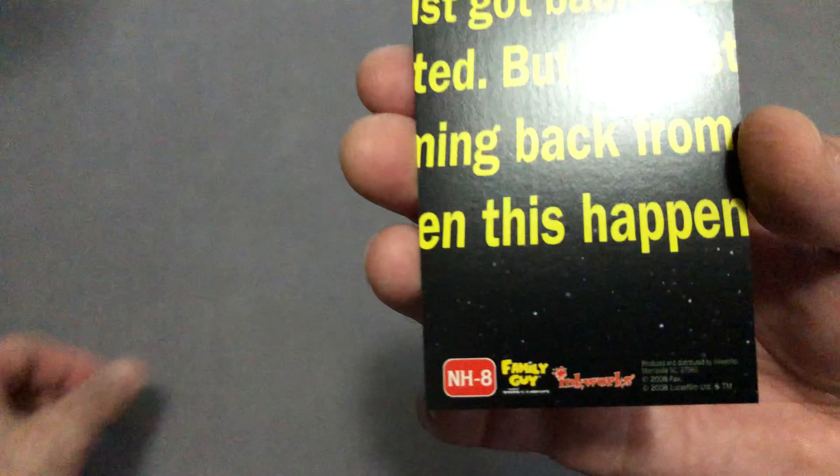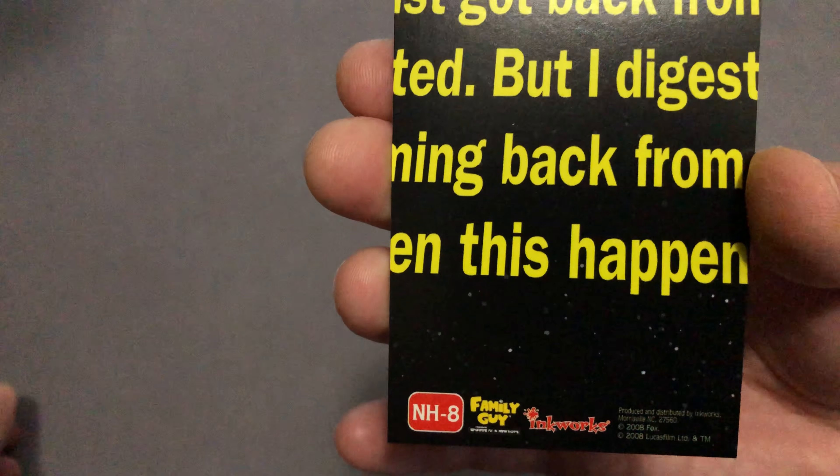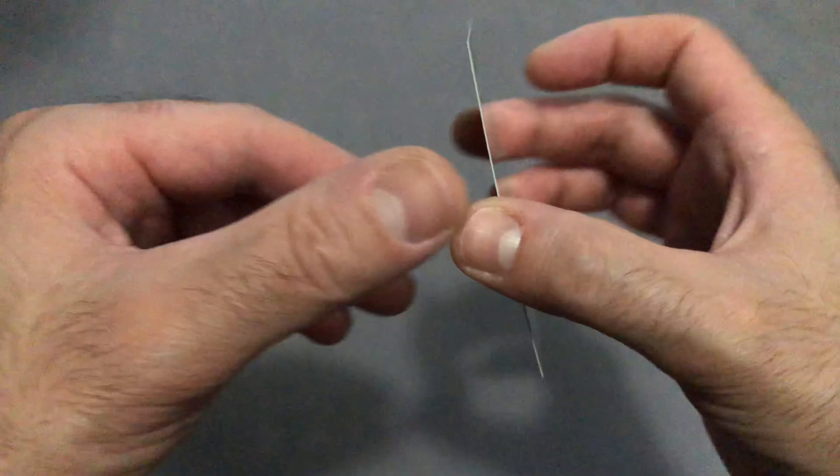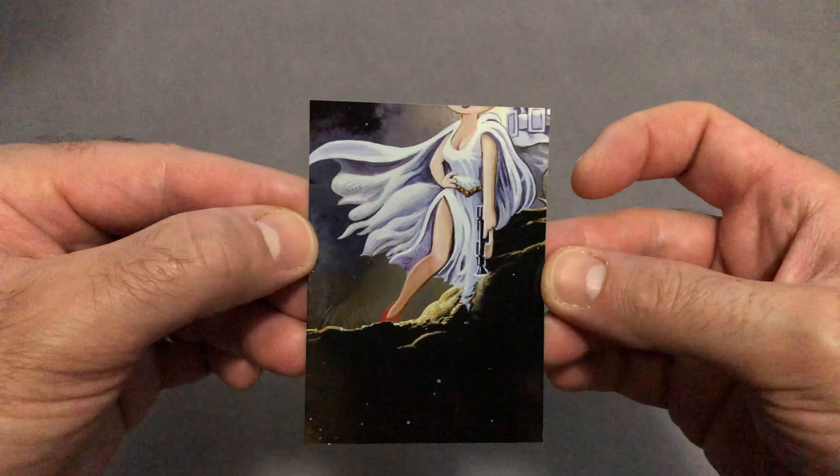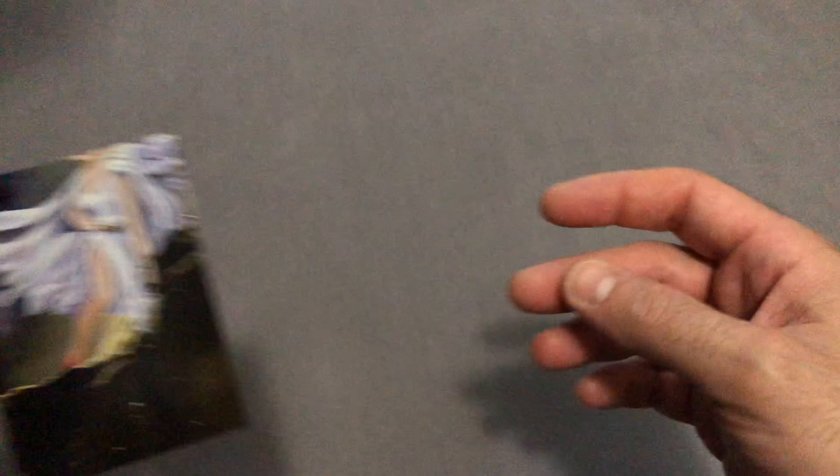Next up, we haven't seen this one yet — NH8, one of the inserts. Obviously building a poster, and there's Lois's Lulea.